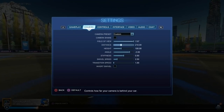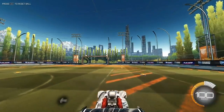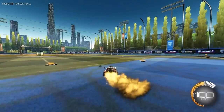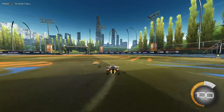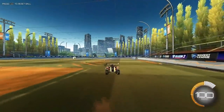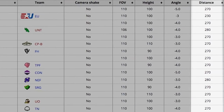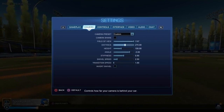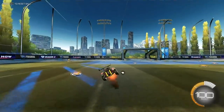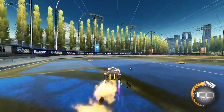Moving on to the next setting, we have camera distance. What this setting does is control how far away your camera is from the car. Except for a few outliers, pros really only choose two settings: a camera distance of 270 or a camera distance of 280. Since almost every pro opts for 270, and personally I think this setting gives you the best view of your car and the field, I'd recommend you stick with that.